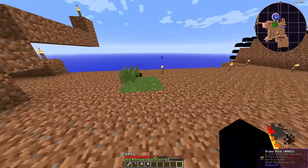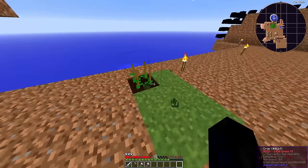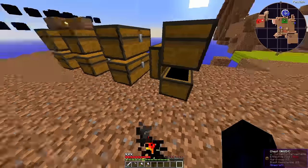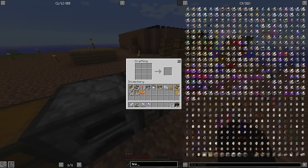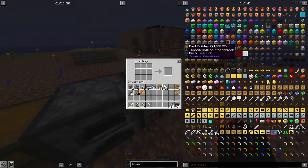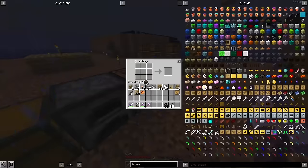We have grass! Grass blocks mean passive mobs. They also mean seeds — in order to get seeds in this pack you have to hoe grass blocks rather than breaking tall grass. Why? I have no idea. Pointless mechanic past the first five minutes of the game, and probably an accidental addition from a mod added for other reasons, but it's in there.